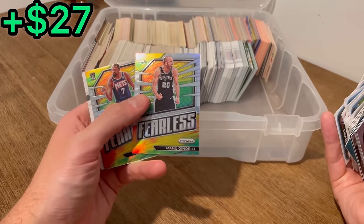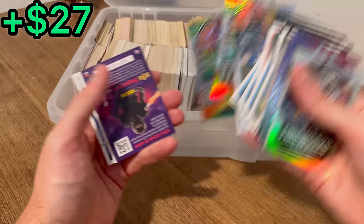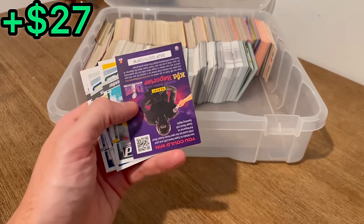Manu — the best sixth man of all time. A Fearless Silver and then a KD Fearless Silver right behind it. Pretty nice cards right there.